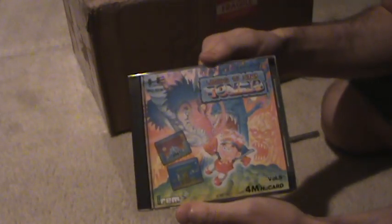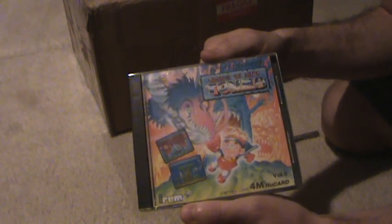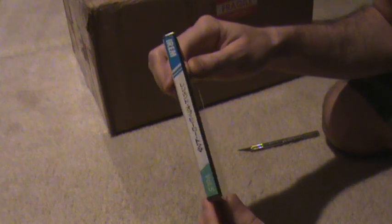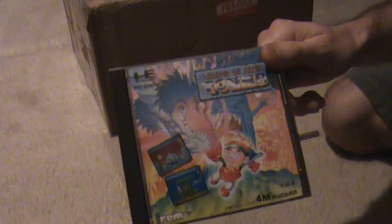Wrapped up pretty good. Alright, PC Engine game here — Legend of Hero Tonma. This is one I've been after for a while. Really cool action platform game with really nice, colorful graphics and everything. This is volume 5 of the IREM collection. Really nice, complete condition — a little foam and everything. Really psyched to get that. This one usually costs a little bit of money, but I got a pretty good deal on it, so I had to jump on this one.